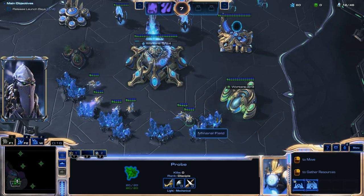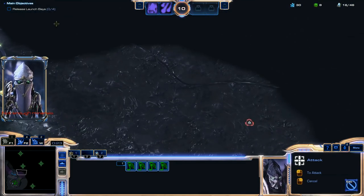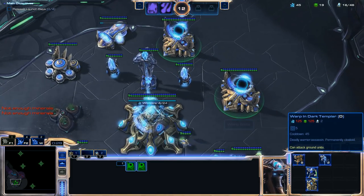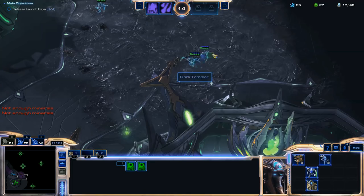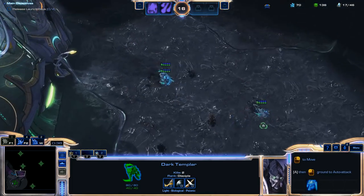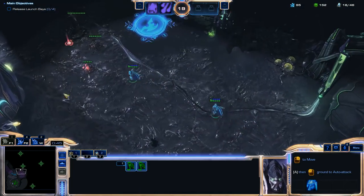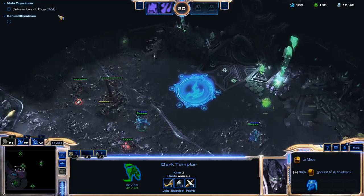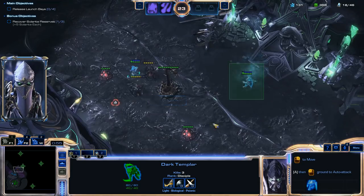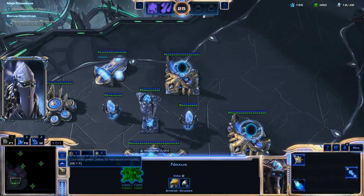I'm going to lose a couple of Dark Templars every now and then just because I'm careless with my units, but you should be able to hold on to them pretty well if you follow along with what I'm doing here. Right away I threw three of my probes onto the gas just because Dark Templars cost a decent amount of gas — 125 gas and 125 minerals — and minerals are a bit easier to come by. You do have these gas pickups around the map though, and that's going to help with building your Dark Templar army.